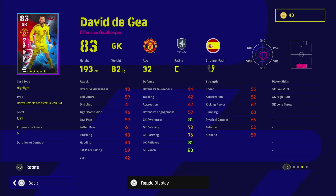We've also got David De Gea. He also has standard form and maxes out at 90 awareness and 90 reflexes. He's an average keeper — a good shot stopper — but there are better options available.